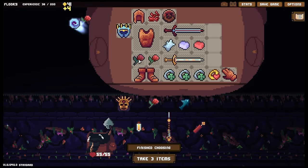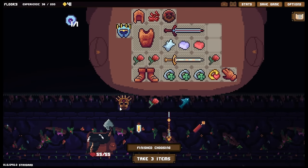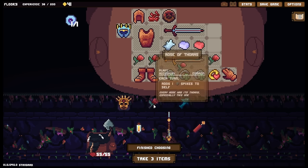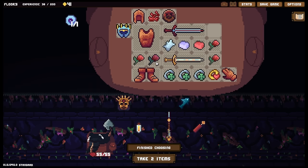I'm sure we'll get some more thorns. For each item below, plus two block on take damage - the items below are disabled. That doesn't seem like a smart move for my current build. All of the thorns, all of the time.